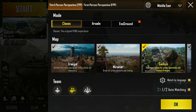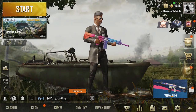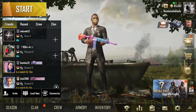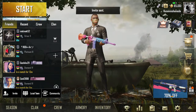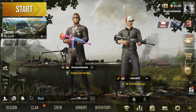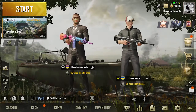You can play either in a team, solo, or squad — they're very different. What makes the game really interesting is the multiplayer part. For multiplayer, you sign in using Facebook or your email address, and then you get a list of friends who are already connected with you on Facebook or your email.